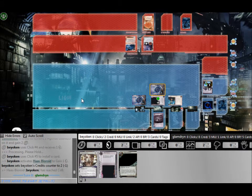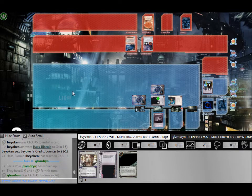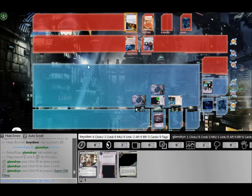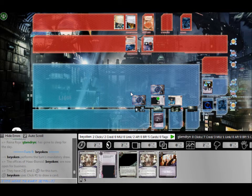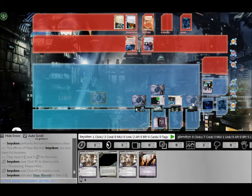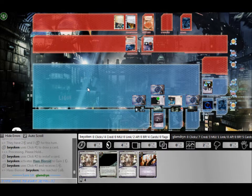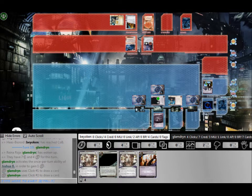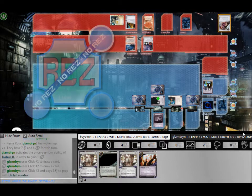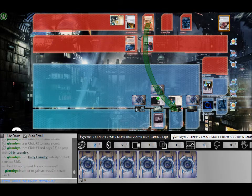The next turn, I immediately used 1 Efficiency Committee token because I needed to firstly get my credit pool back up into the green and to take advantage of my HB ability. I felt that was a justified use of the Efficiency Committee. I also iced archives because I was preparing for a power shutdown, and seeing that he has a Datasucker, I don't want him to get any free tokens.